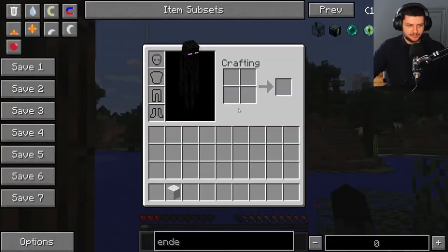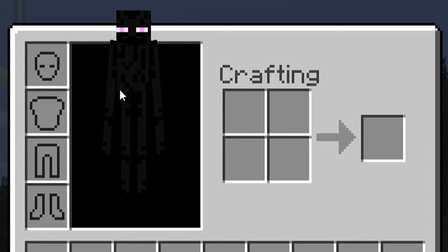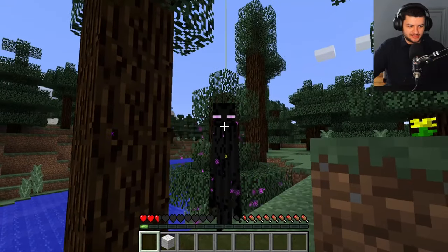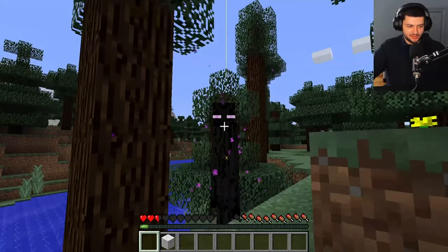We can teleport as an enderman, and if we go into the inventory you can see just how big the enderman model is — it shows the model in the inventory instead of the player. You can look super creepy in the distance. When you see endermen, we can be the ones that look super creepy.